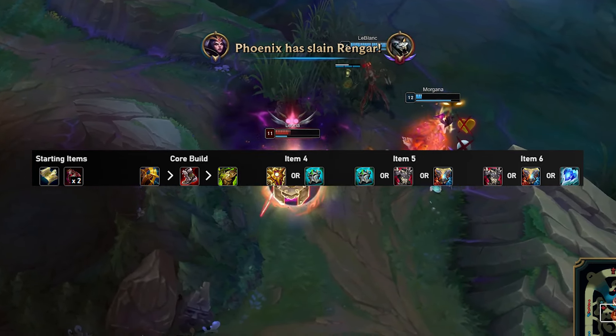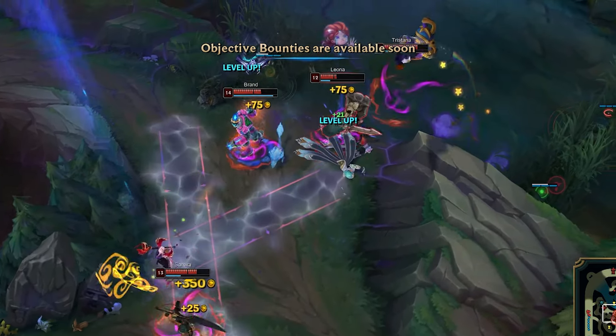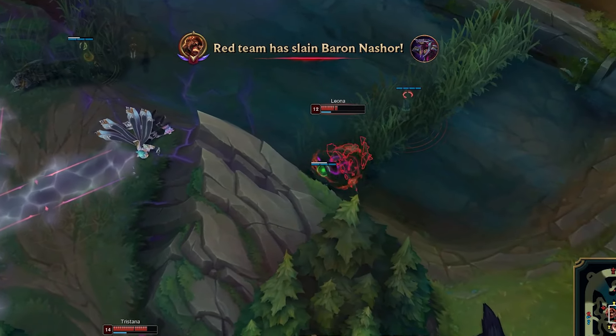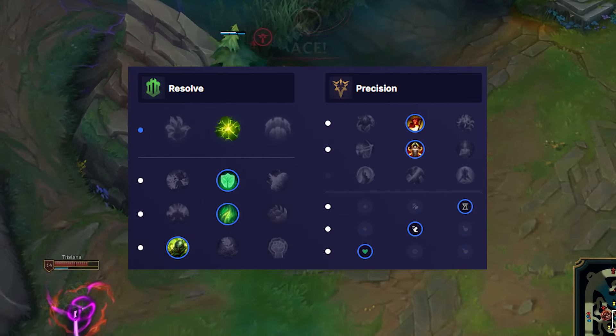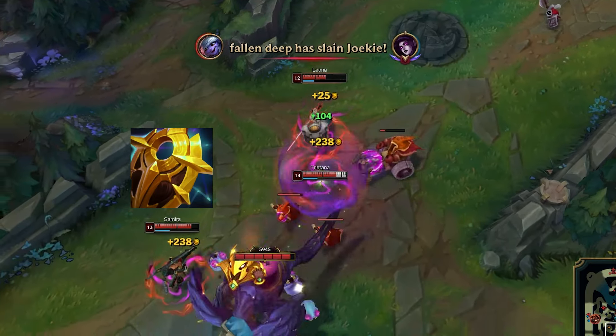After rushing the Warmogs, you can go into Locket second, while Celestial Opposition is your support item upgrade. Take Flash and Ignite, max W into Q. Runes: go Aftershock, Font of Life, Second Wind, Overgrowth, Triumph, and Alacrity. Core items are Celestial, Warmogs, and Locket.